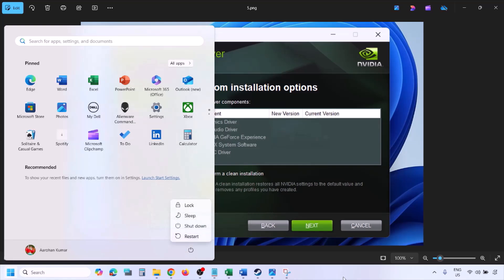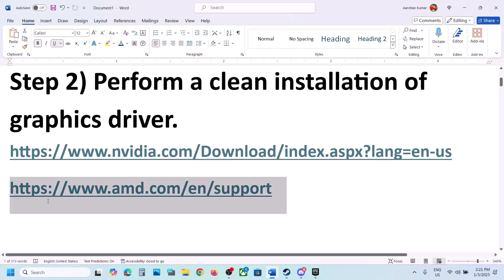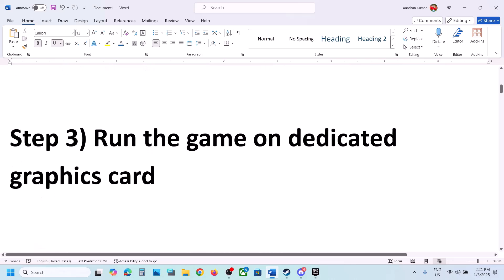For AMD users: first uninstall the current version of the AMD graphics card driver, then restart your computer. After the restart, go to the AMD website, select your graphics card, install the latest AMD graphics card driver, restart your computer again, and then launch the game.